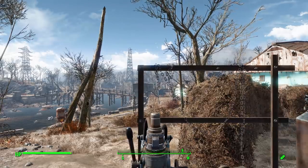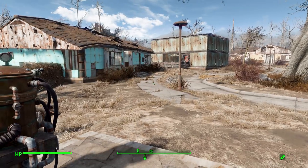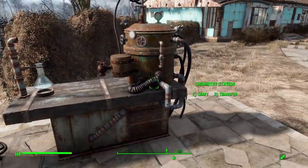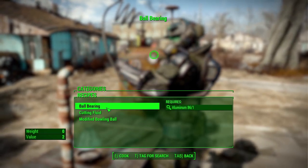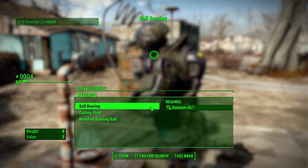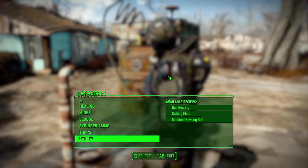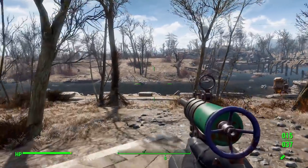As for the ammunition — remember it uses a custom new ball bearing ammo type — that too, like the gun, has been added to the leveled loot list, so you'll find it in containers, on enemies, in stores, etc. But you can also make it at a chemistry station quite easily: just one aluminum will make seven ball bearings, so it's actually pretty efficient ammo-wise, though it does use aluminum and I am always in need of more aluminum. But let's actually go take some shots with this thing and see how it functions.